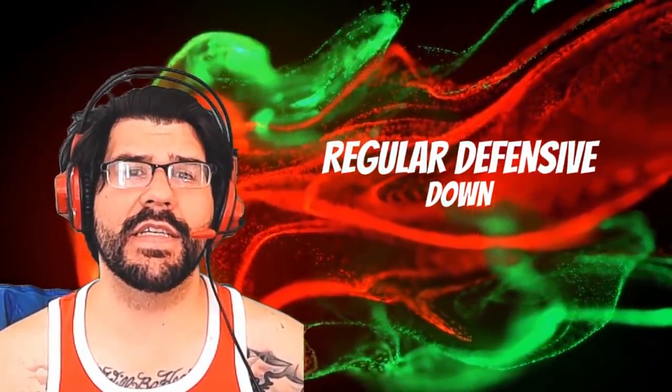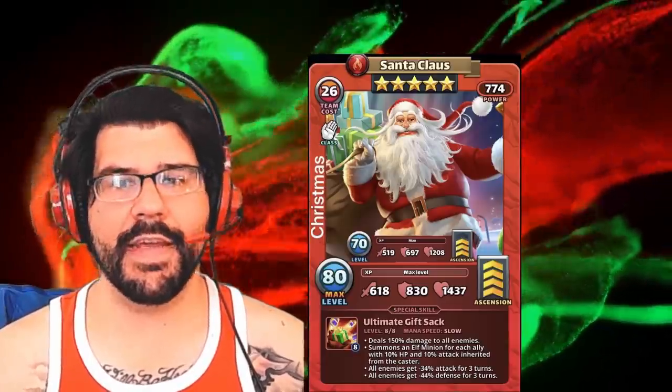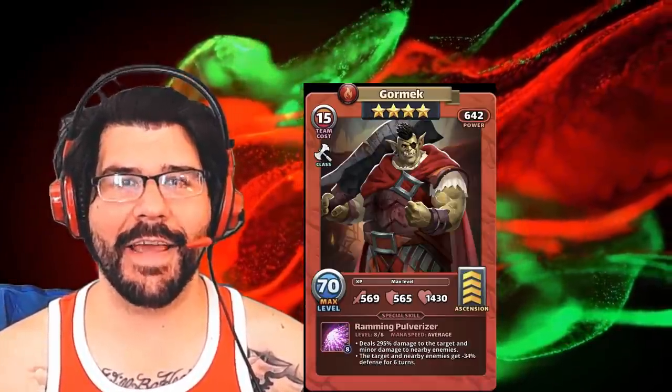If you don't have Falcon, then you're going to want to double up on the next slot, which is the regular defensive down. The reason elemental is listed first is because statistically it tends to do more damage. The only exception is if the hero doesn't deal any damage before applying the debuff. In that case, it's more beneficial to put Wilbur in the very first slot because Wilbur doesn't deal any damage, whereas Falcon does. Sheshire Cat is in the same boat — doesn't deal damage — so you'd want to put that first. But typically you want elemental defensive down first, then regular defensive down.